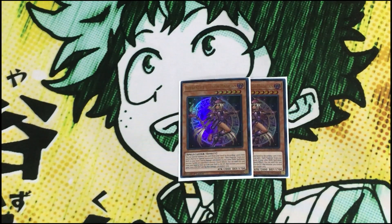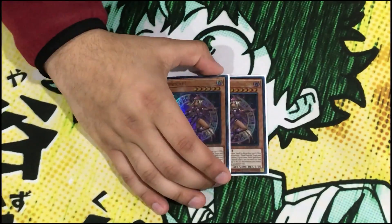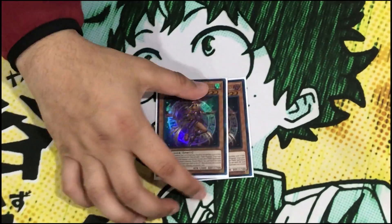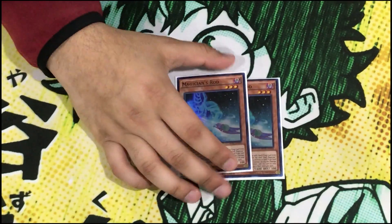Apprentice Illusion Magician triggers off any card special summoned to your side of the field — when she specials, she searches Dark Magician, so she's really really good. She also triggers off Magician's Navigation, so if she counters as a Dark Magician you'll be really good. But of course, Konami is Konami with Dark Magicians.